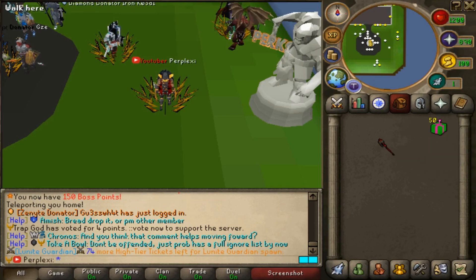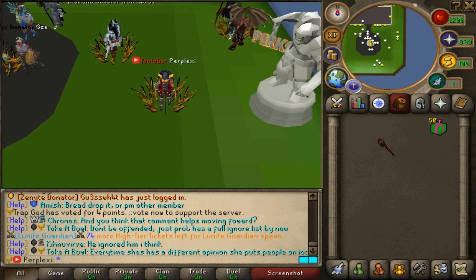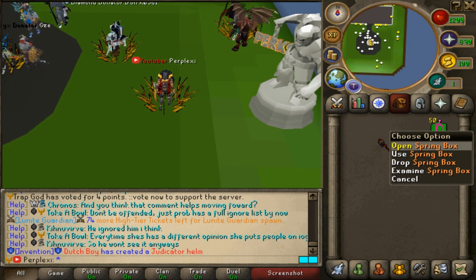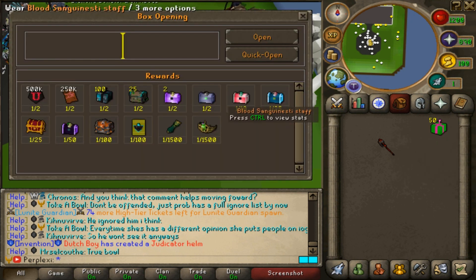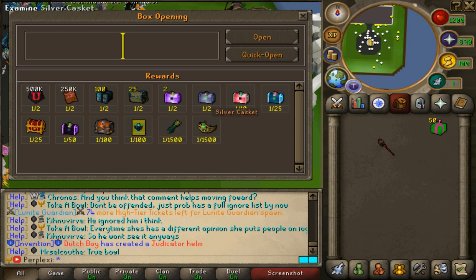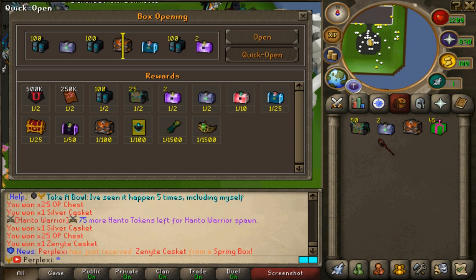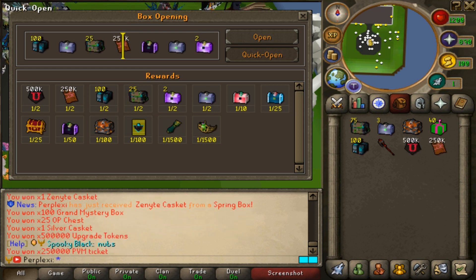We currently just added some new spring boxes, so we're going to go ahead and open some. You can obtain them by donating. They are really, really good if you can get the Cloak of Spring or the Crown — the Crown gives you times two damage, which is absolutely insane, and the Cloak is almost the same. Here are the rewards you can get: gold card pack, Cloak of Springs, and Coronet of Spring. Let's quick-open some — we got 25 OP chests, a silver casket, another silver casket, and a Zenite casket.